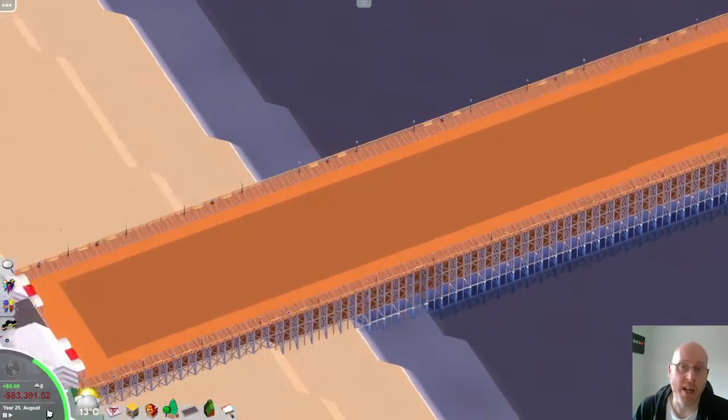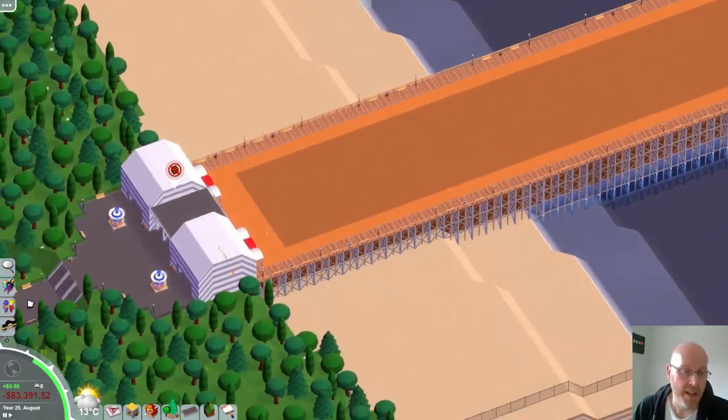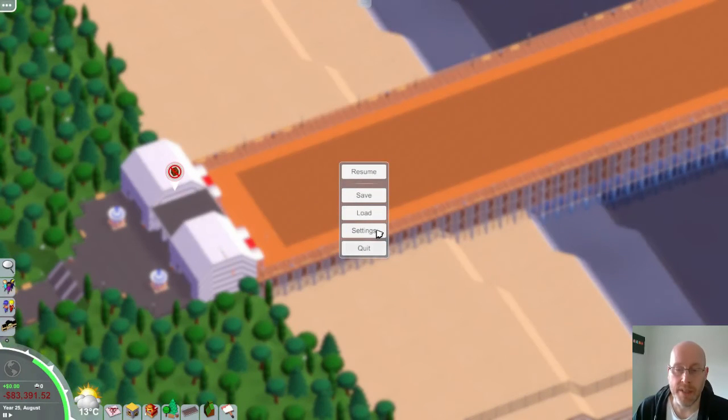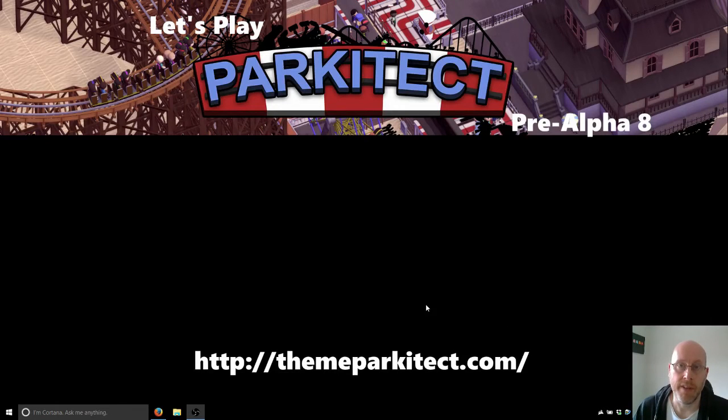Comedy still doesn't really work — that's a bit still broken, they're still working on it. Apart from that, the game's come along nicely. Definitely worth checking out — I believe it's about $15. The website's there if you want to get involved and download it. They've been doing updates every month — every month a new pre-alpha comes out — and I think it's going to turn out to be a really good game. Thanks for watching.